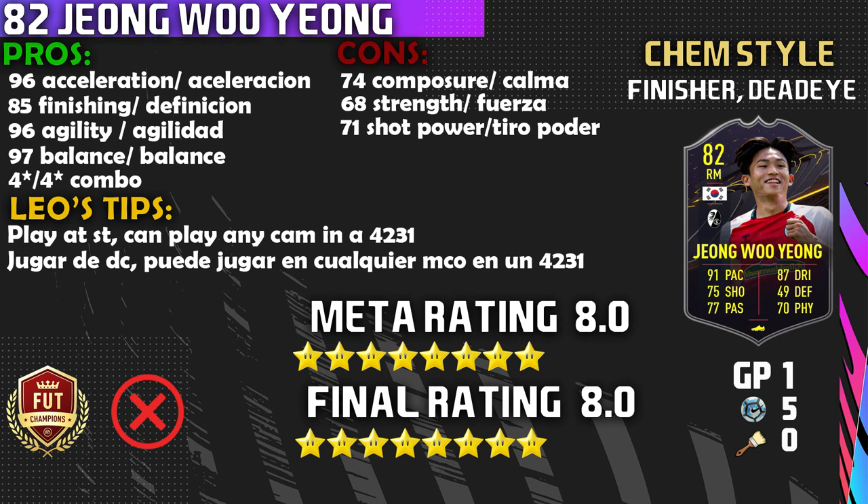That leads to a meta rating of 8 out of 10 — really solid meta player. If he was 84 or 85 overall, this guy would be a force to be reckoned with. The final rating is also 8 out of 10. He is free, I have to take price into consideration, and since he's free he's a beast in a good league in a very good position — solid 8 out of 10. Hopefully this review helped you decide whether to complete this card, pick up Ido, or go for the Colombian from Serie A. Please like, subscribe, and that'll be all for today — this is Leo, goodbye!